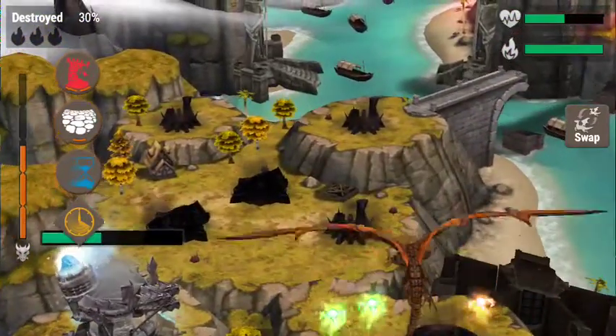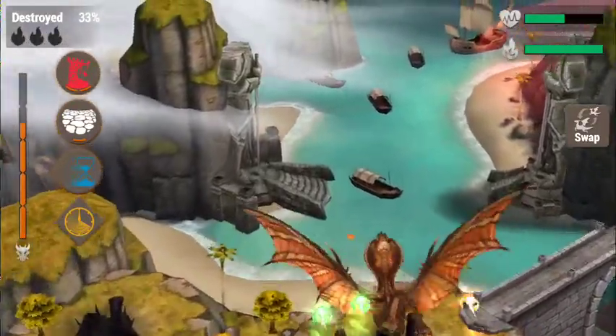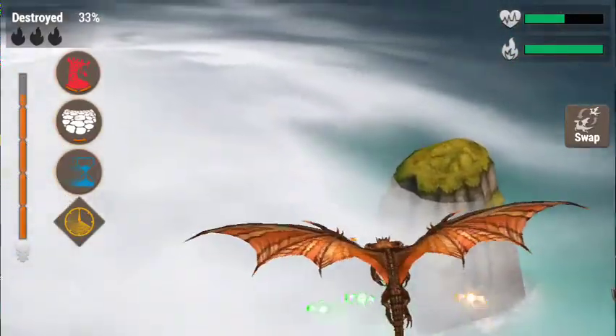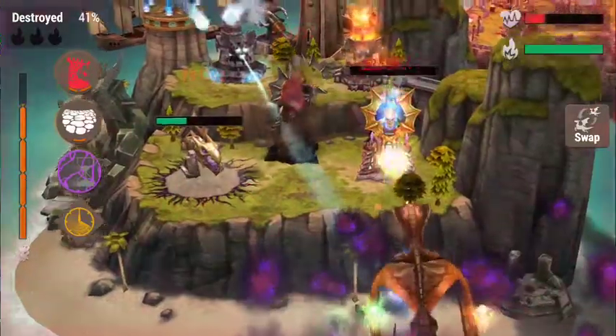Looks like this was the only one that survived. Wait until the very last second to spam basic attack to generate as much rage as possible for the next island. Use desiccating sand on that flag.